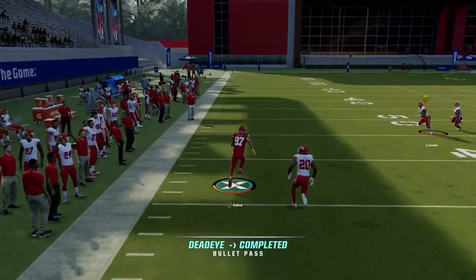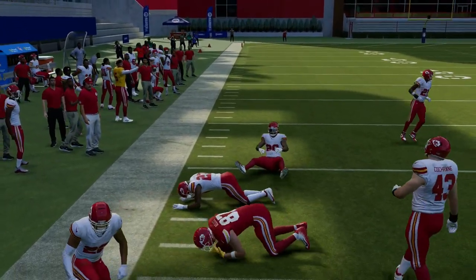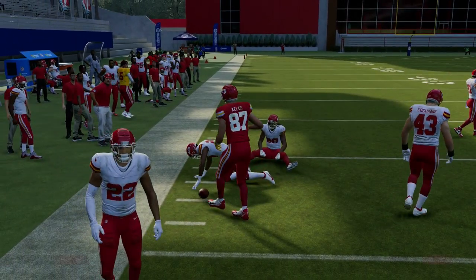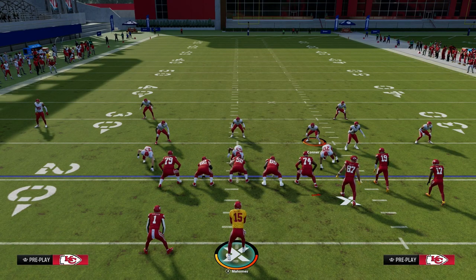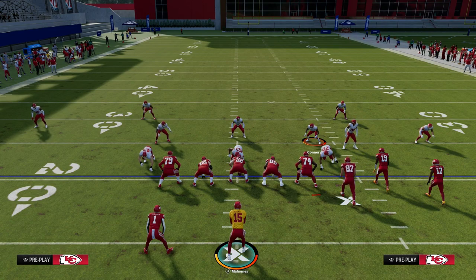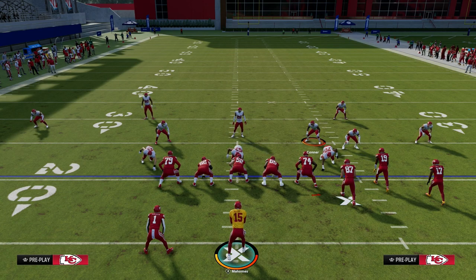If you pick up this kind of blitz, you're going to have a big play ahead of you because you'll have wide open routes everywhere. This is how I like to pick up all the meta blitzes right now in Madden 24. If you want to learn more, join the Patreon — that's where you get access to everything, all of our e-books. We have over 15 different offensive and defensive e-books in the Patreon. Sign up by heading to the description and clicking the link below.